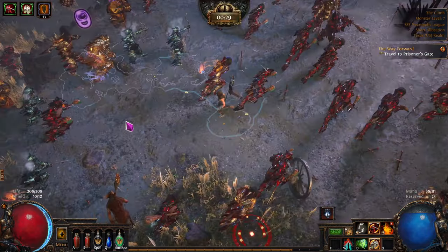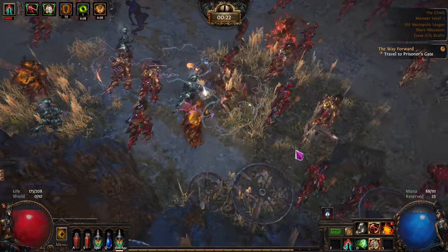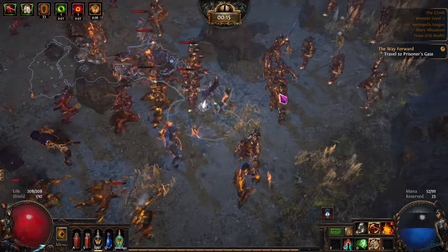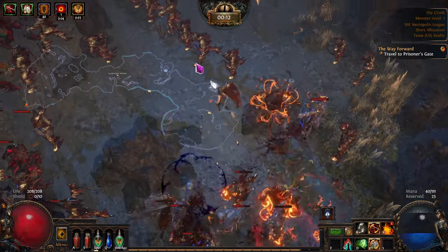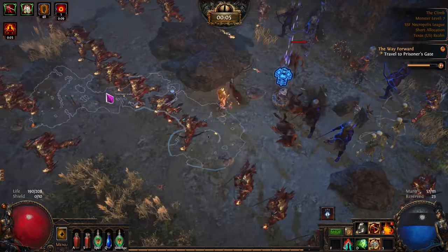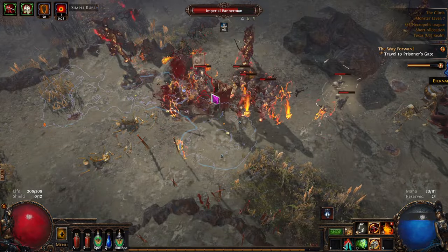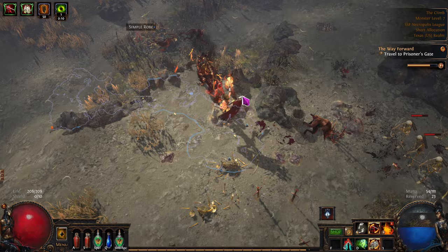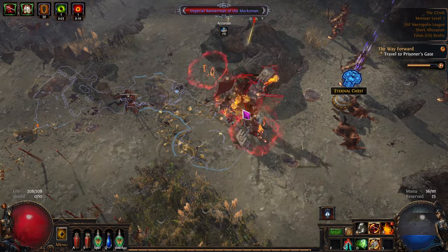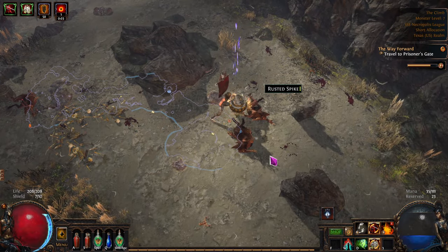We're going to break this guy down - you just want to find the things that have little icons over them, want to go to those. They're usually on the outskirts. There's an armor one. And now it's broken out, then we'll fight them. Easy buddies. Some big guys there, we got the chest. Easy. We have space to pick that up.